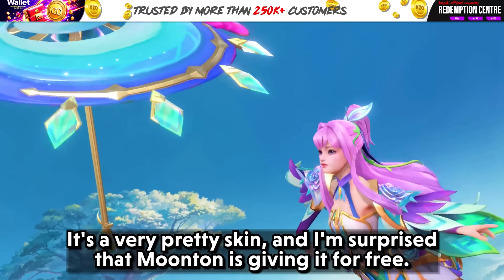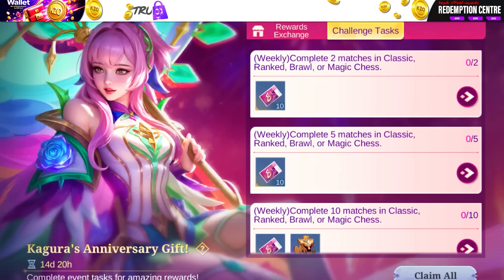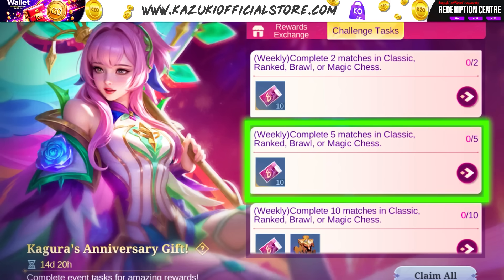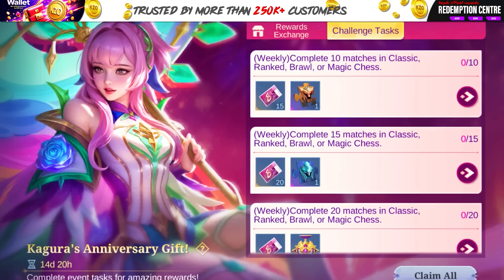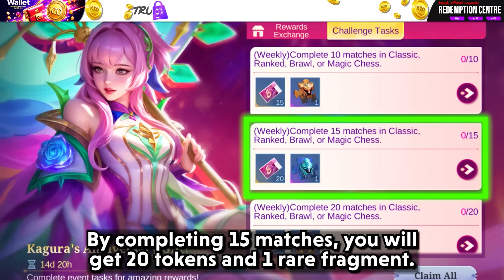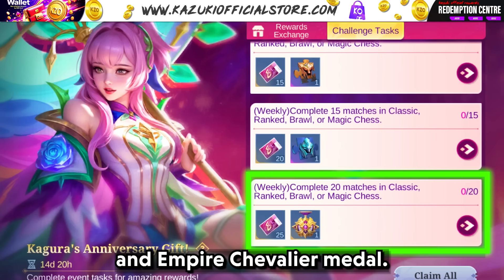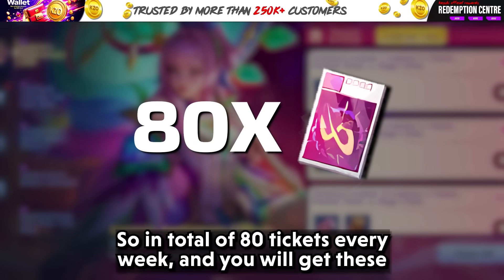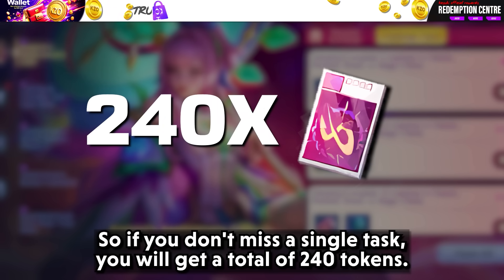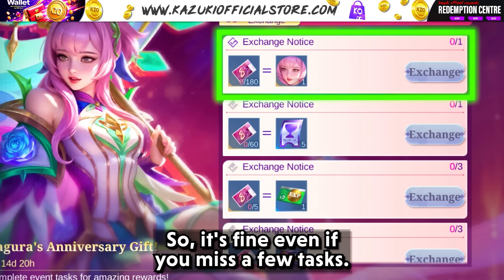It's a very pretty skin and I am surprised that Moonton is giving it for free. Let's check out the tasks and rewards. Completing 2 matches gives you 10 tokens; completing 5 matches gives another 10 tokens; completing 10 matches gives 15 tokens and 1 hero fragment; completing 15 matches gives 20 tokens and 1 rare fragment; and completing 20 matches gives 25 tokens and an Empire Chevalier Medal. You get a total of 80 tokens every week and these tasks repeat three times throughout the event. If you don't miss a single task, you'll get 240 tokens total — and you can get the Kagura skin at only 180 tokens, so it's fine even if you miss a few tasks.